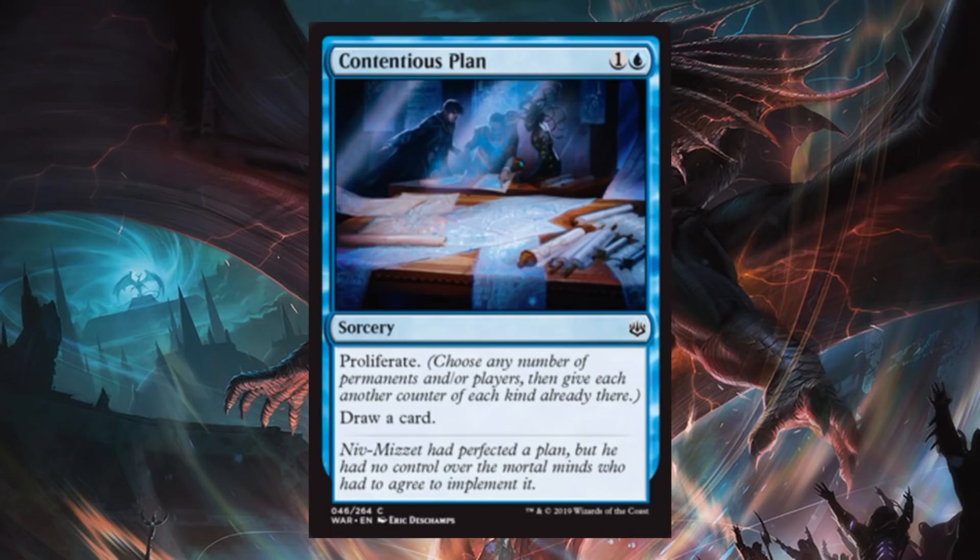Contentious Plan. This maybe has an outside chance of seeing a bit of standard play. It's sorcery speed, so it's slow, but it only costs two and it does cantrip. If you have a deck that really cares about proliferating — maybe that's like a Super Friends deck — the cantrip could push this into playable territory, because if your board state isn't conducive to proliferating at that moment, you could always pay the two to draw a new card. Outside of maybe that slim chance in standard, this is a great card for drafter sealed. It's at common, you can probably pick it up a little bit later in a draft pack if proliferate's important to you, and that cheap cantrip is going to be very nice.